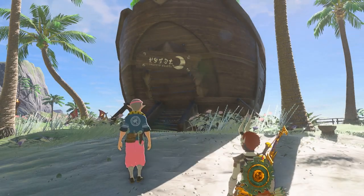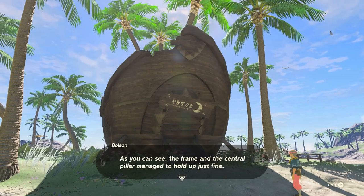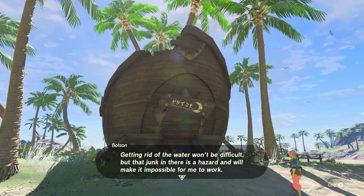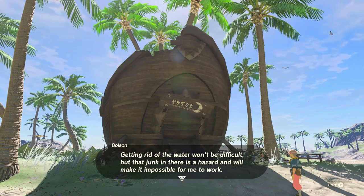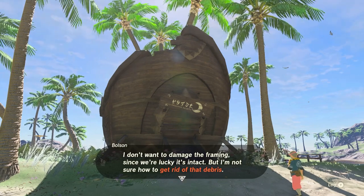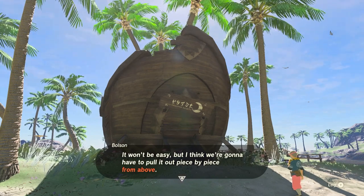Alright, here we are. As you can see, the frame and the central pillar manage to hold up just fine. But if you look inside, you'll see there's a puddle of rainwater. Getting rid of the water won't be difficult, but the junk in there is a hazard and will make it impossible for me to work. I don't want to damage the framing since we're lucky it's intact, but I'm not sure how to get rid of that debris. It won't be easy, but I think we're gonna have to pull it out piece by piece from above.